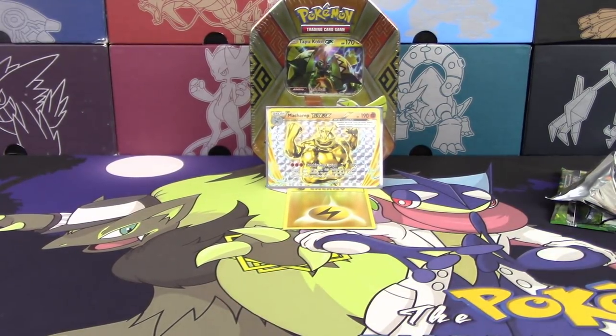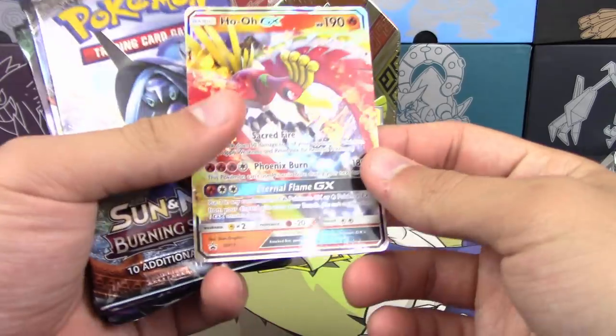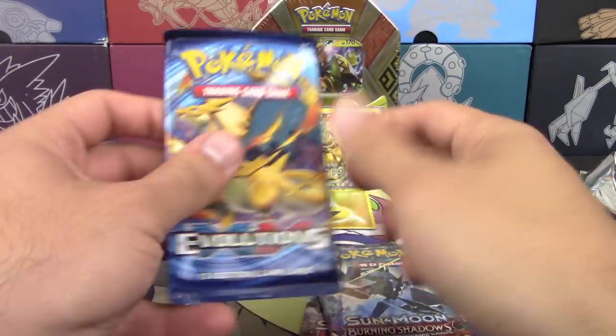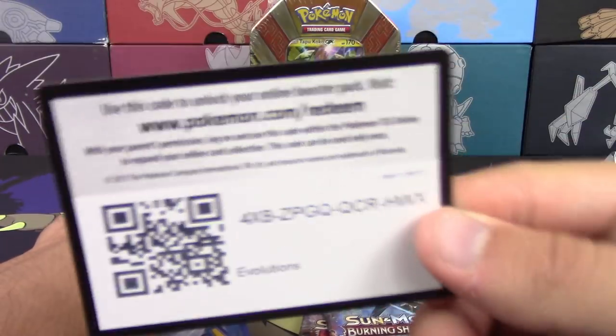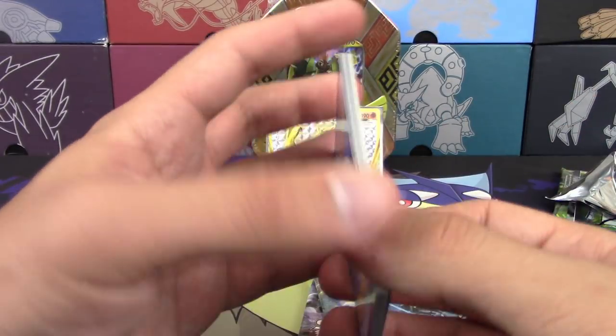I'm going to whoop you. You're probably not even going to debate that fact. But good luck. I hope you do. So I already opened up my tin — there's the Hoopa promo. Seeing as Hoopa is the reprint from Burning Shadows, which I'll open up last. I got Evolutions too. Here, take it, please — we all want it.